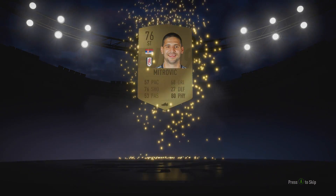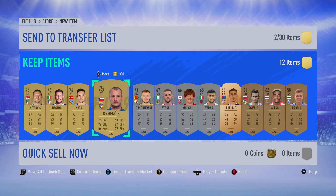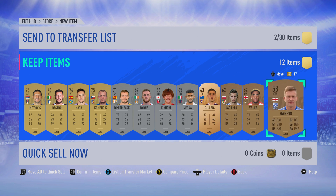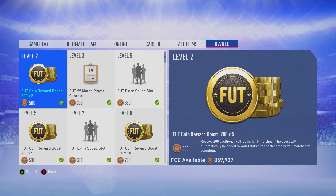The final pack gives us Mitrovic from Fulham, signed from Newcastle in the summer. I have no intention of using him at the very start, but he's a prime gold striker, so despite being a very slow player at 57 pace, someone may want to buy him — even a Fulham fan — or he could be used for SBCs.